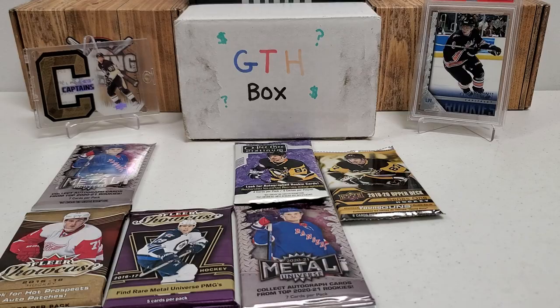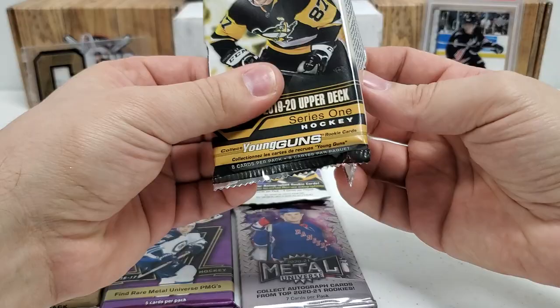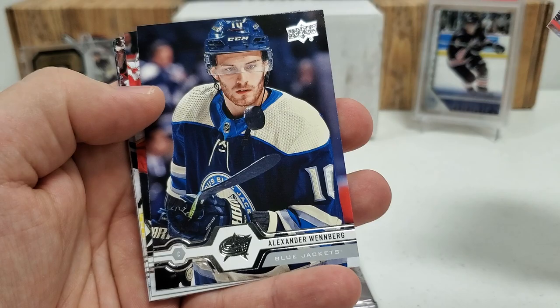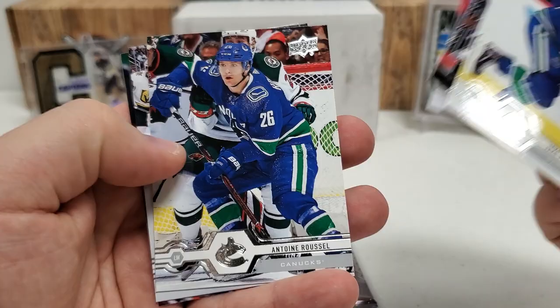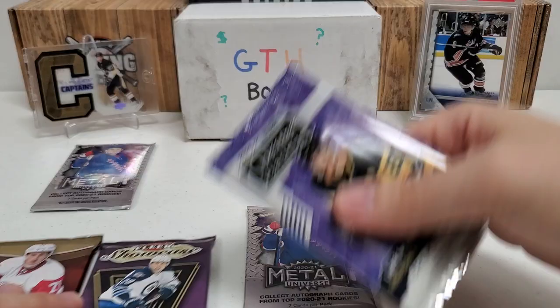I guess 19-20 Series 1 is probably the obvious choice. It's a retail pack, but I'm still looking for the Hughes Brothers. That would be nice — Adam Fox, Alex. Jake Bertan starts us off, Adam Lowry, Anthony Duclair, Alexander Wenberg, Lars Eller, Antoine Roussel, Mark Stone, and Alexander Radulov. It looks like a pure base pack there, unfortunately, but that's okay.